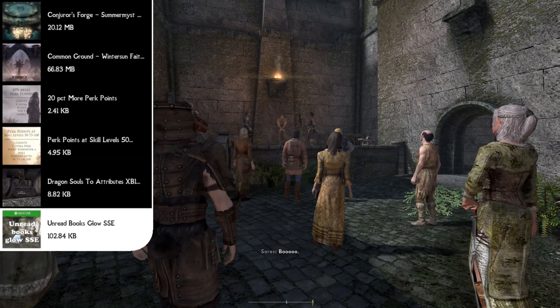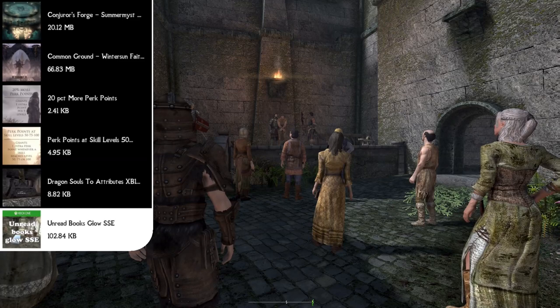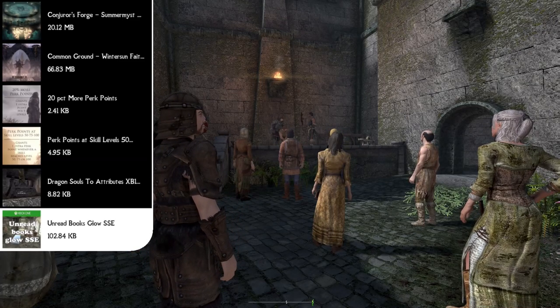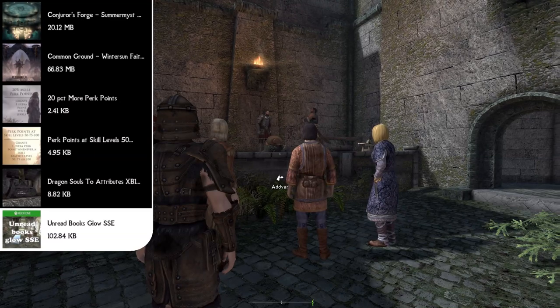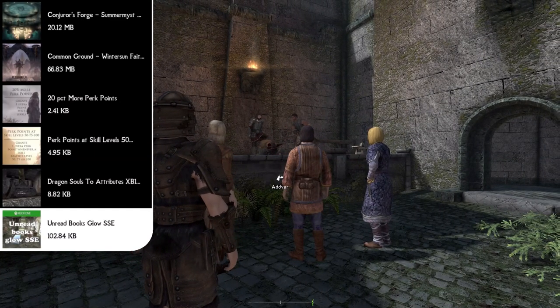Following that we have the Unread Books Glow mod, which makes every book you haven't read in Skyrim glow a certain color. It's also configurable — you can make it so only spell books or only skill books glow, so not every single book glows. You can customize it to suit how you want to play the game.